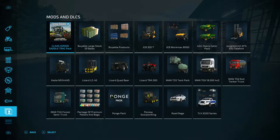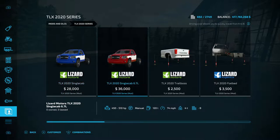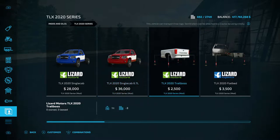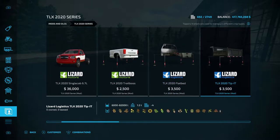From the menu, if you go down to Mods and DLCs and go all the way over to TLX 2020 Series, you'll find everything from the pack. You have the TLX Single Cab which is nine slots, the TLX Single Cab 6.7 Liter which is also nine slots — the regular one is $28,000 and the 6.7 liter is $36,000. You also have the Trail Boss, which is the regular pickup truck bed at $2,500 and three slots, and the flatbed at $3,500 and two slots. The Tippit carries every solid in the game at $3,500 and four slots.